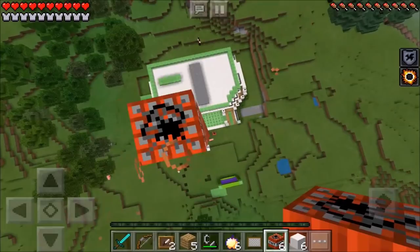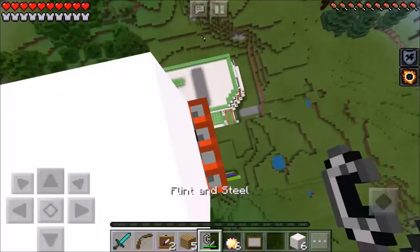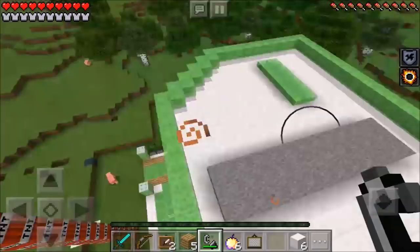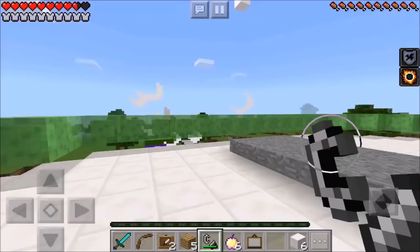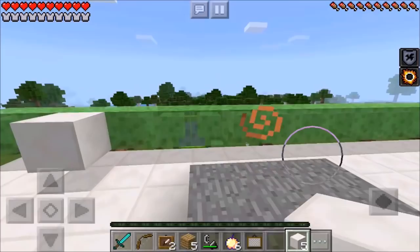I'm actually gonna go ahead and light this TNT before I jump. All right, now I'm gonna jump. Oh, my God. Whoa. Wow. We got way up in the air. And, oh, my God. The TNT exploded. Did you guys see that one fly up into the sky? Wow. That was amazing. That was an absolutely amazing jump.